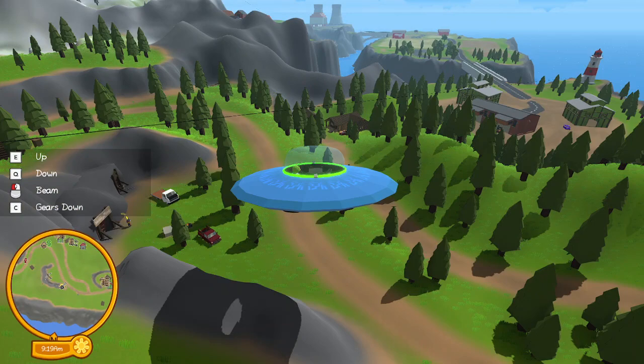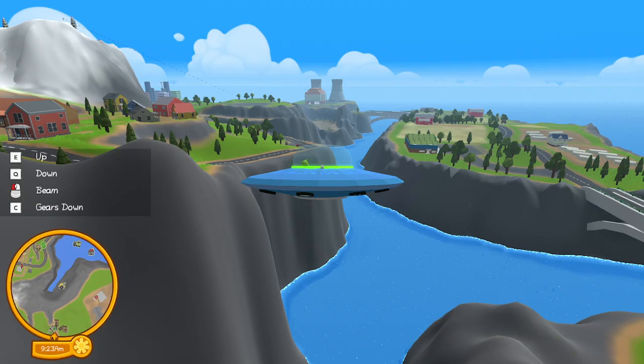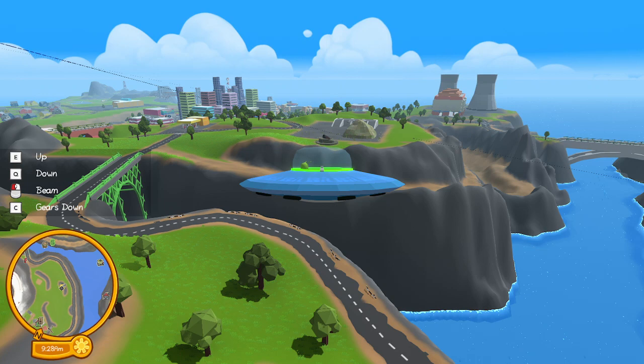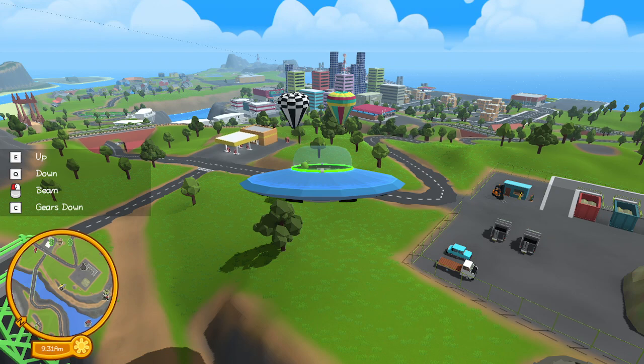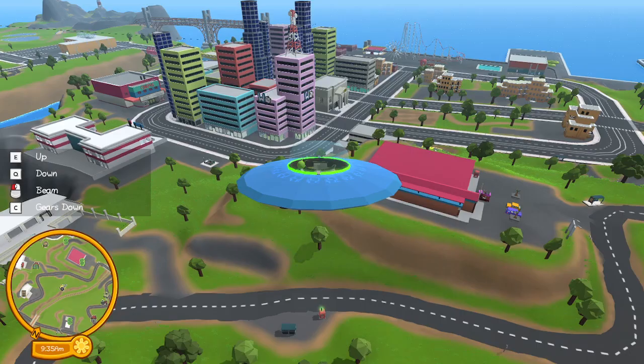I need to go to the Wonderful Wobbly Quiz place. I already have this unlocked, but I can go right there — there's the building right there. I know you can't see my hand but there's a pointer. I need to go right here.